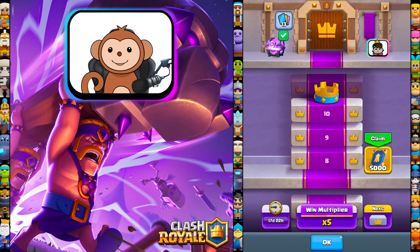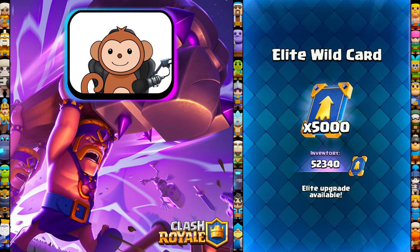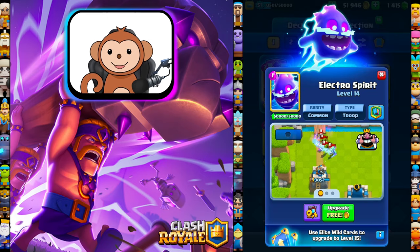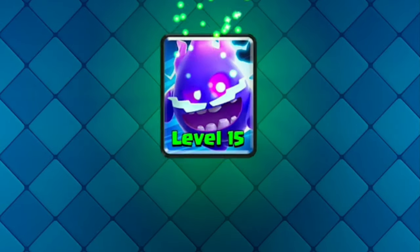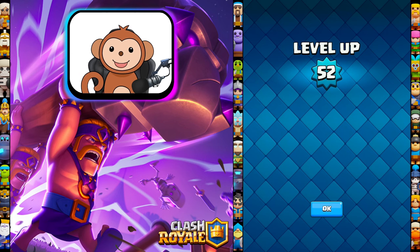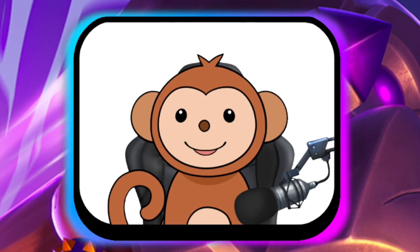Alright YouTube, we did it! I was able to get to the 8th step of Challenger 3 and pick up these 5,000 elite wild cards. I have 52,000 elite wild cards now — my 6th level 15 card on my free-to-play account, let's go! Level 15, only two more levels to go to hit king tower 15 and I can unlock my second evolution. Thank you guys for watching and I'll see y'all next time, take care.